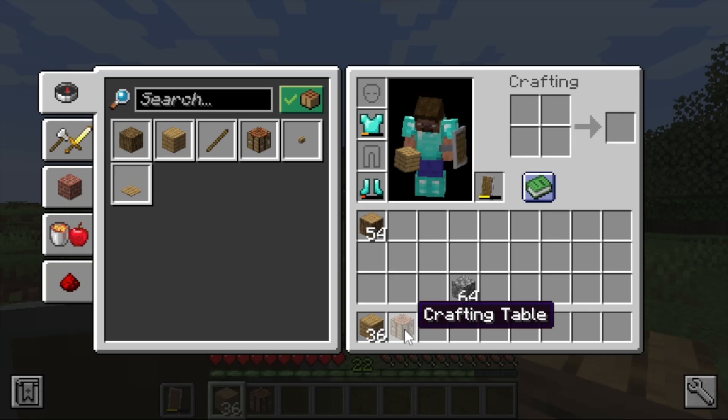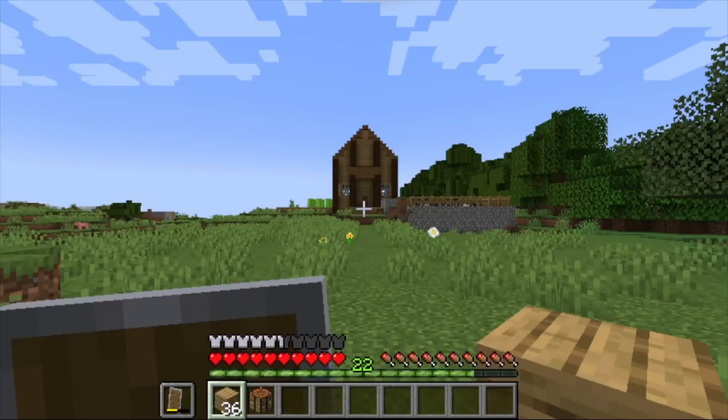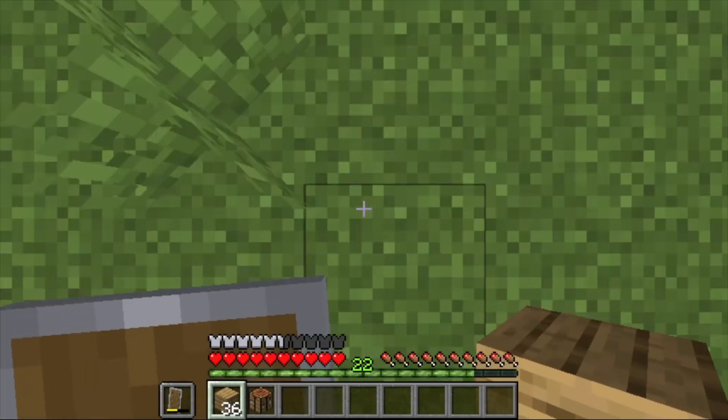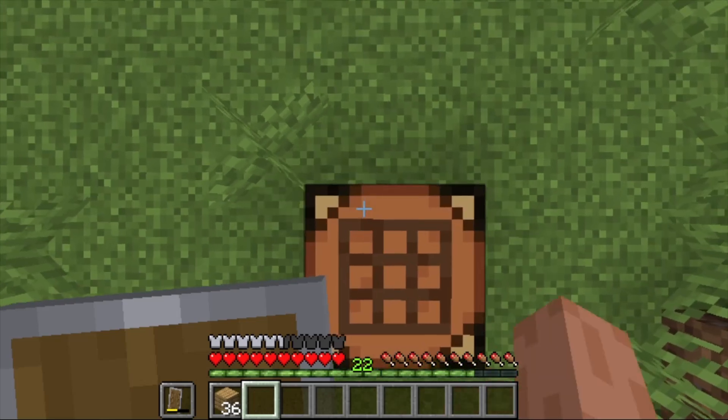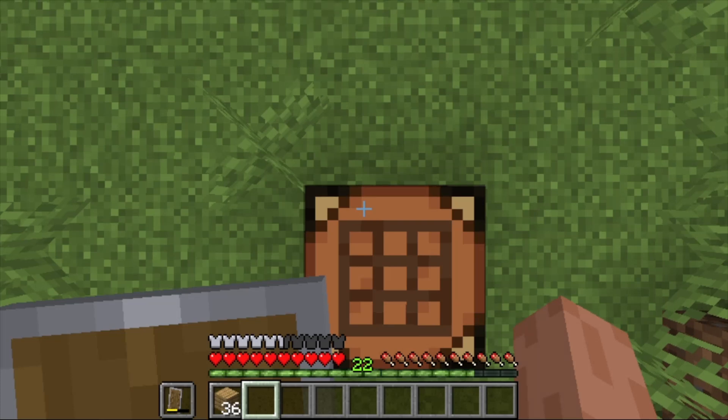Exit the inventory by pressing Escape. The best way to place items in the world when beginning is to look straight down using the camera controls, make sure you have the correct hotbar slot selected, then jump using Space and right-click to place the item. You'll hear a thunk sound for the crafting table going down, and a banjo ding indicating an interactable inventory nearby.